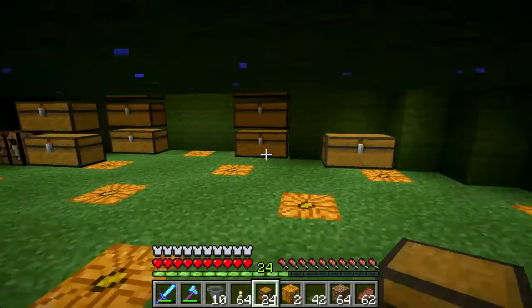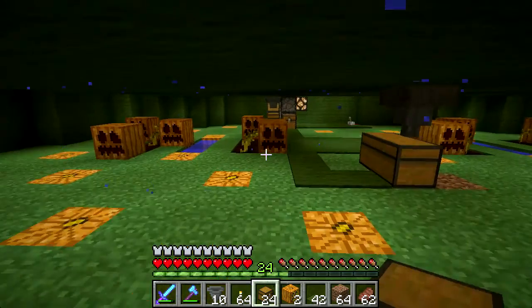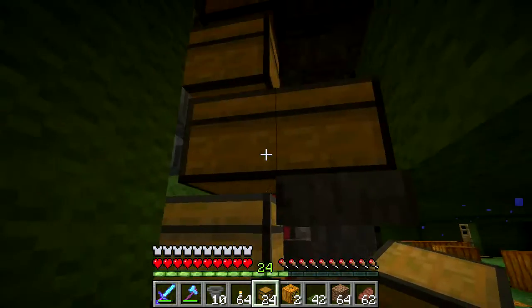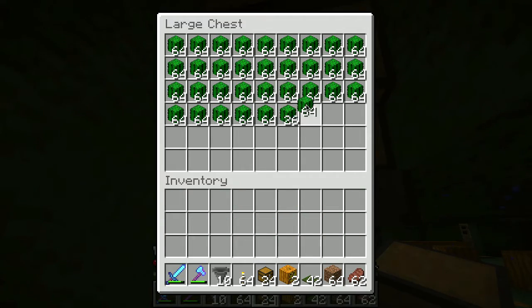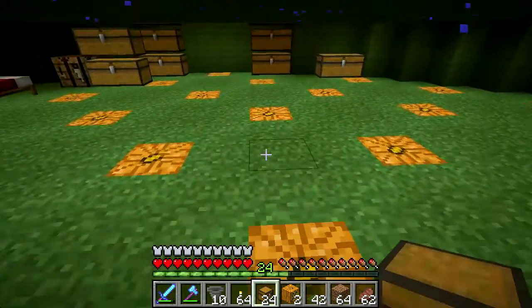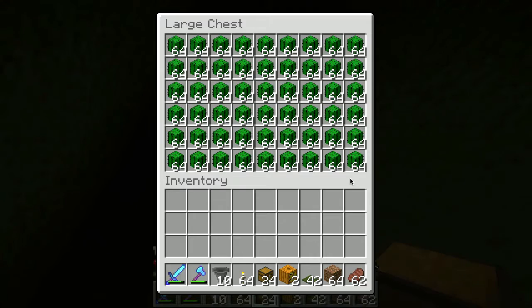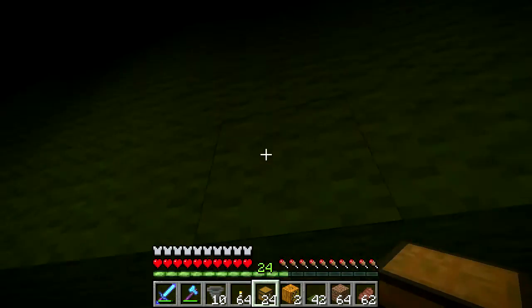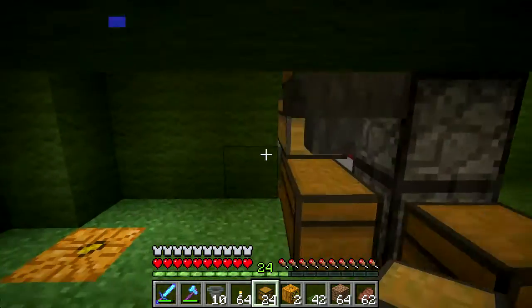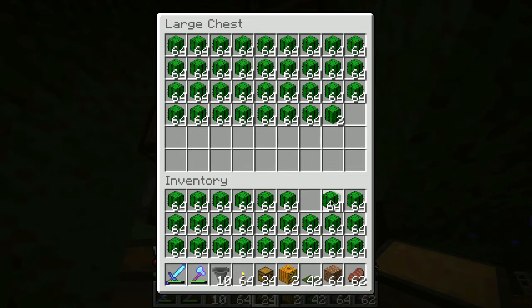I don't know if I'm going to leave this pumpkin farm down here - I don't really need it anymore, but if I need pumpkins for some reason... I may actually find that when I get all the carpeting down, the amount of jack-o'-lanterns I have in here, although enough to keep the lighting levels such that nothing will spawn, it may not be pleasing. I may feel that I want to have a higher ambient light level.